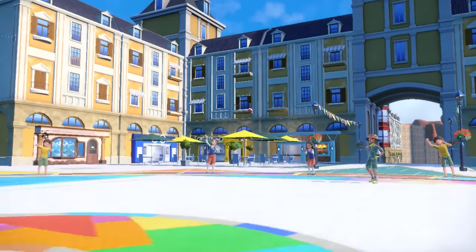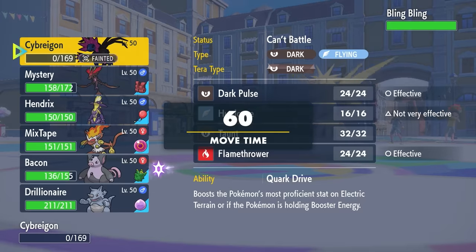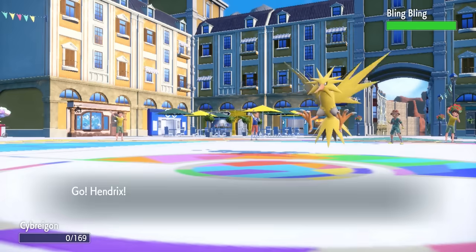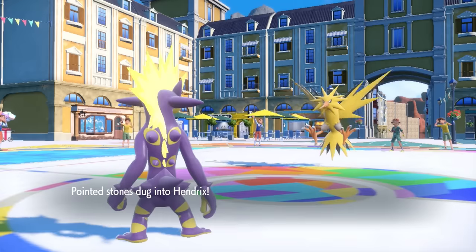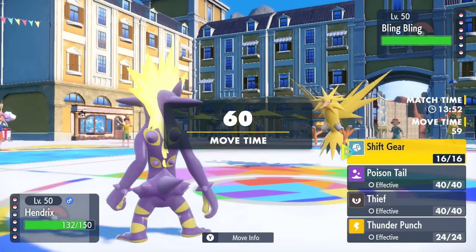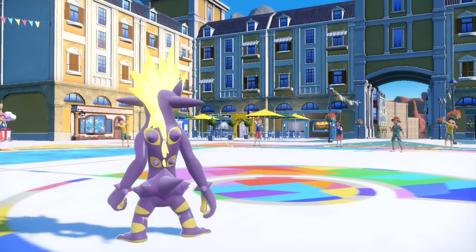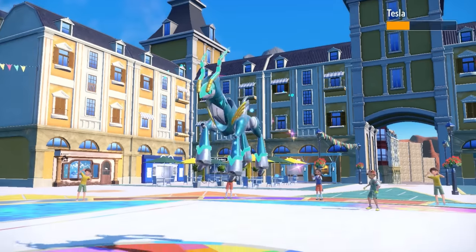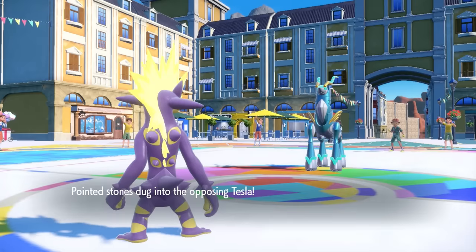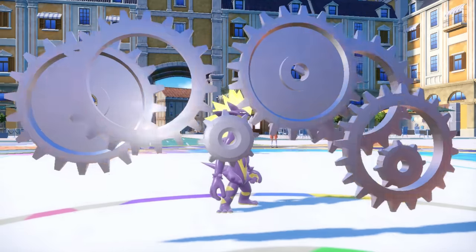I lose Jugulus, which is kind of fine — it forces them to switch into whatever they want and I can match up accordingly. As they go into Zapdos, one good thing is that Toxtricity can take any attack from a Zapdos here. Also, I have the element of surprise: even as I go for a Shift Gear, it's kind of what these things do anyway, so they don't know I'm going to be physical quite yet.